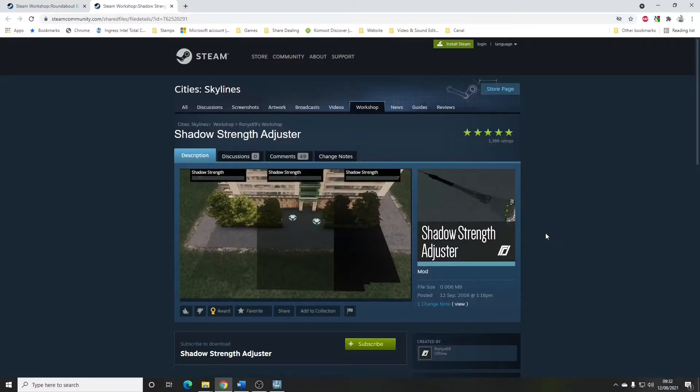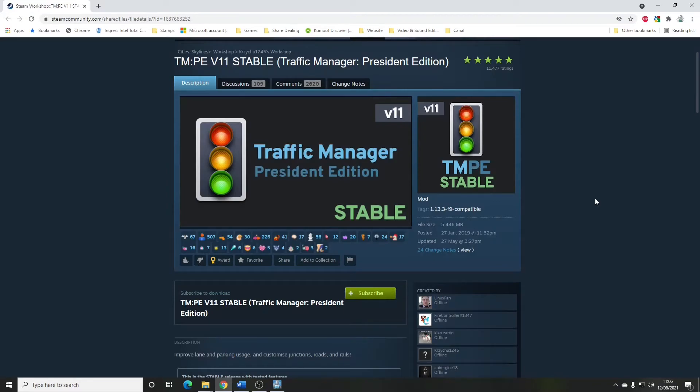Shadow Strength Adjuster by Runny X69. The only reason I've got this is the Relight mod said I had to have it to fix a problem that it itself introduces. So that's the only reason that is in the mod list.